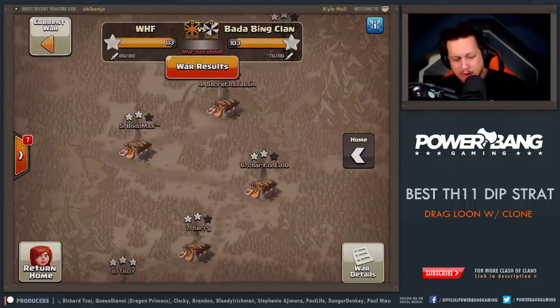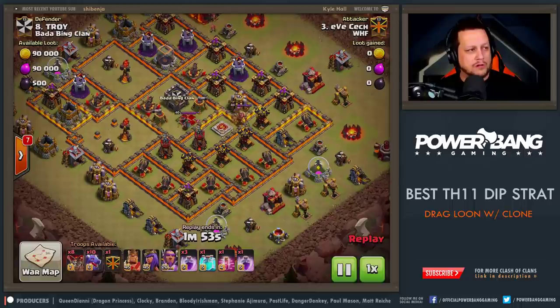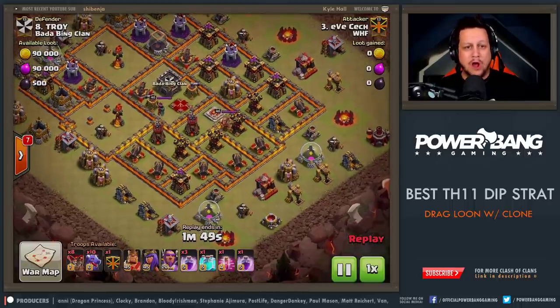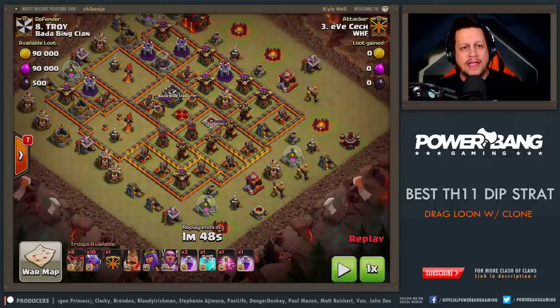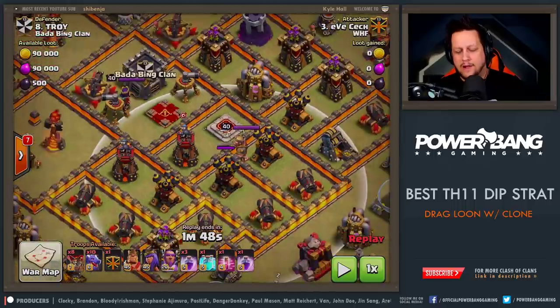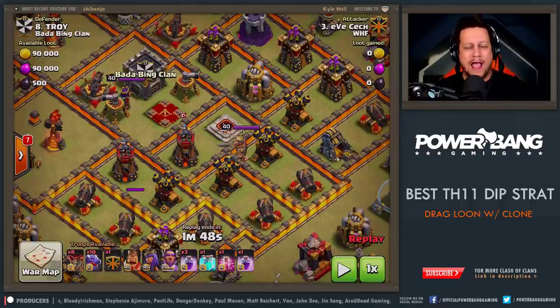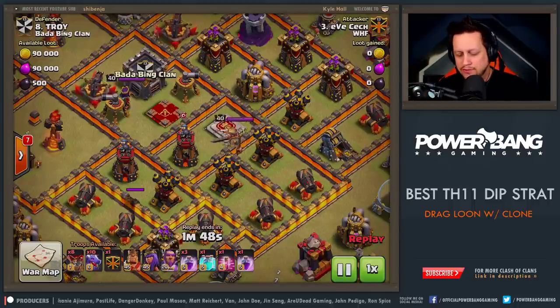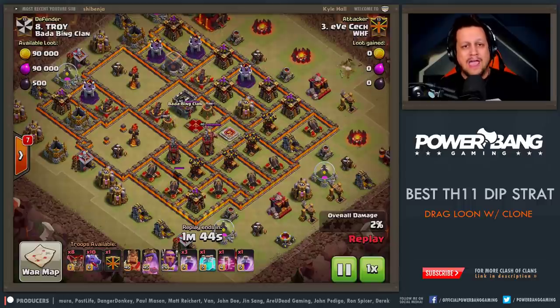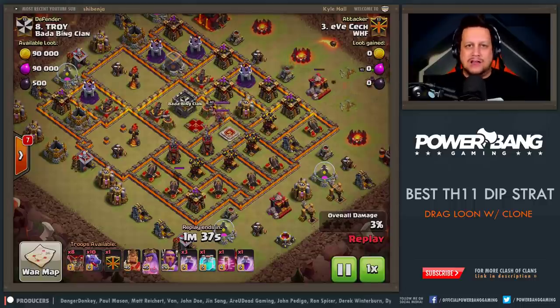Let's go to the map and start off on number 8. We had Yves Check here, a new member to WHF, formerly of the Dark Looters. Yves Check is going to demonstrate one of the most dominant strategies out there. Let's stop the video and point out what's dangerous to the dragons. First and foremost, obviously, are the air defenses. This base has all of the air defenses clumped up together, so you're going to see a very heavy dragon kill squad go at that — but all you need is a moment of distraction. You're going to see that with a Lava Loon in the clan castle.